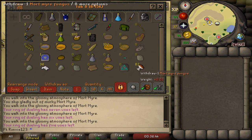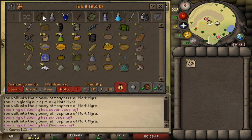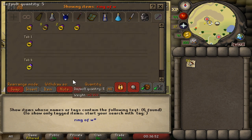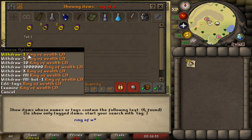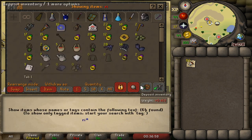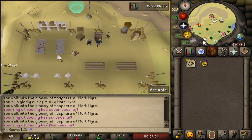When we finished, it took us 5 minutes 14 seconds to get 82 of them. So let's take all of them and take a Ring of Dueling, and let's go back to the portal.